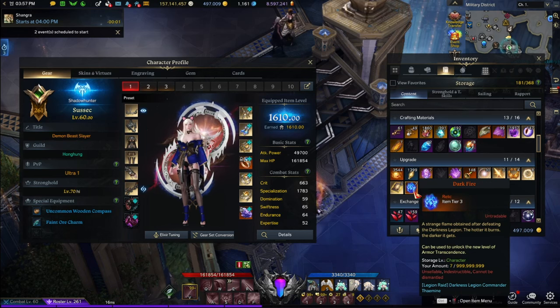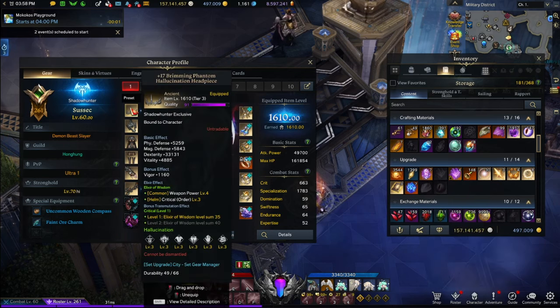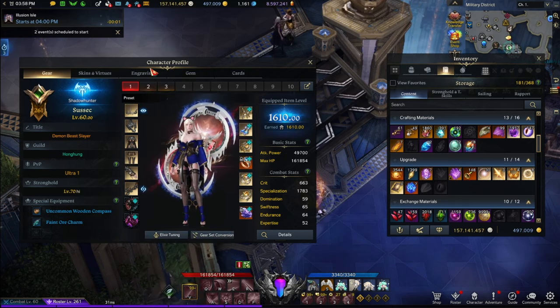Now I'm going to take it easy, wait for the pass to hone it to 1620, get the Legendary Elixirs, get the 40 set, and continue pushing for level 7 Transcendence. Once I get to Tier 4, there's no rush. This is what a 1610 character looks like for me.